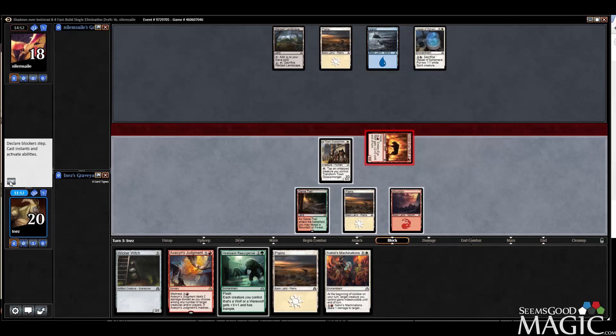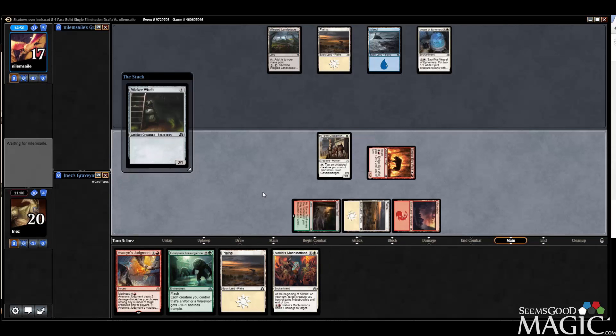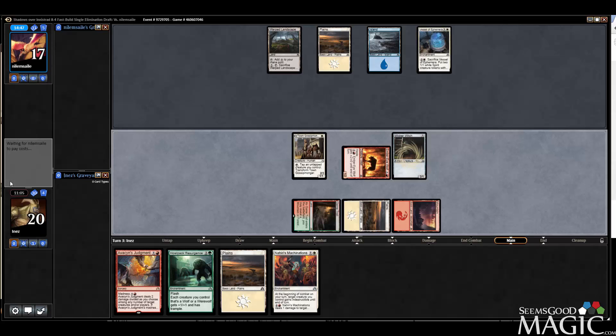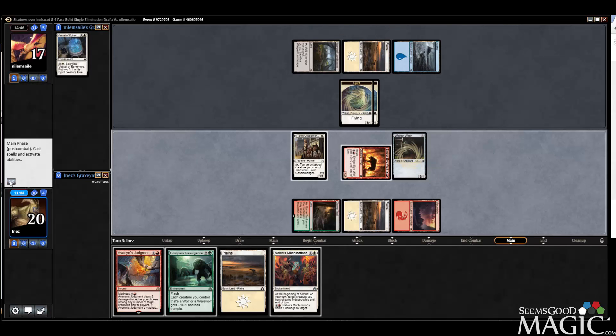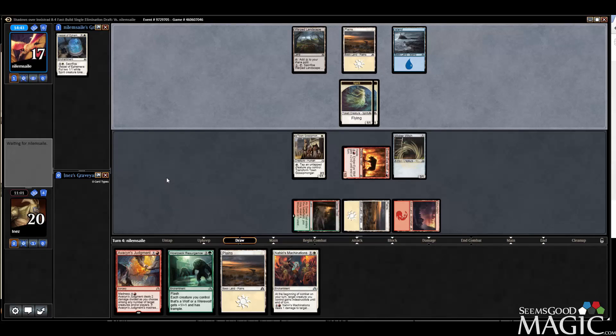He's got Deny Existence mana up, but I do want to play Wicker Witch here. Now we can flip our Gossip Monger, and then on our turn we get to play Machinations — make our Wicker Witch indestructible. Plus I can deal the damage to his blocker. Is Machinations doing work for us? I think it actually is.